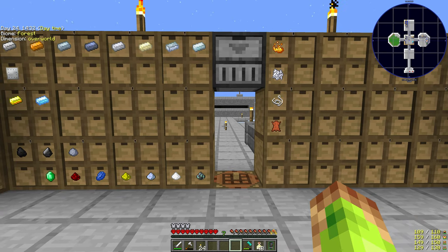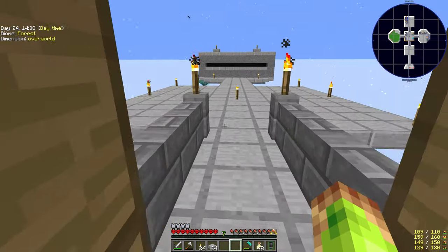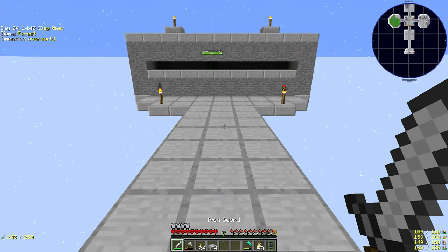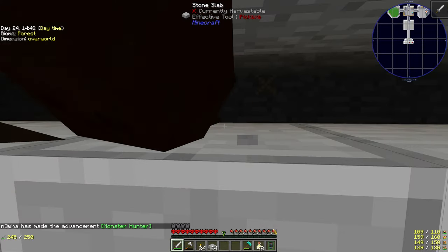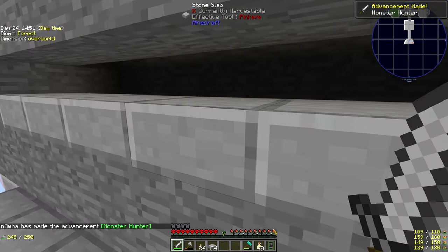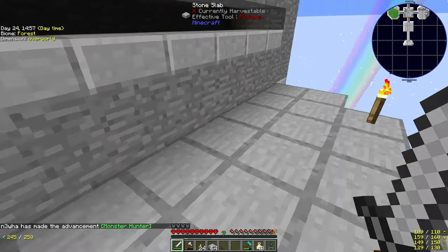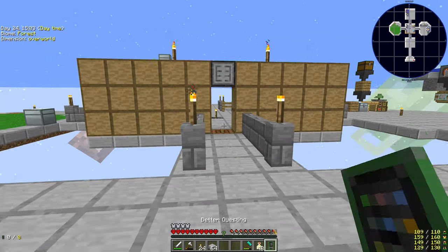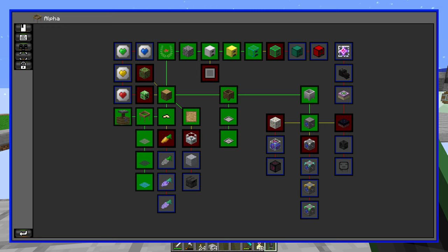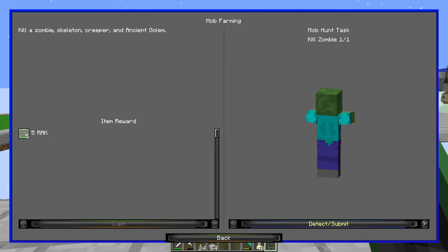I can see spawning happening within the mob farm now, although minimal — but anything is better than nothing, so let's go get some loot. There's a zombie, and I can't really fight back. The skeletons may or may not be able to hit you, but it's unlikely. Be warned though: if you put the tiles the other way around so it's lower down, the tiny skeletons are only one block tall and are quite good at attacking you through the gap.